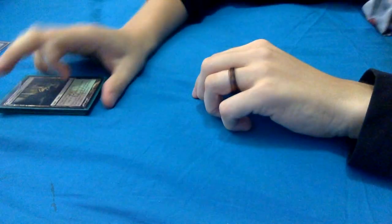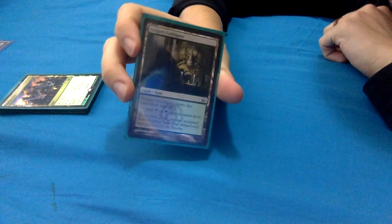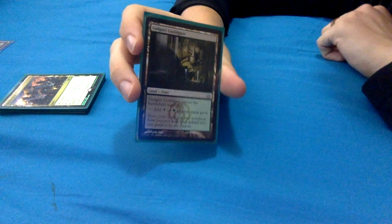Let me take you quickly through the non-basics. I have Golgari Guildgate - nice and simple. It's a gate, it enters the battlefield tapped, and taps for black or green. Does what it says on the can.